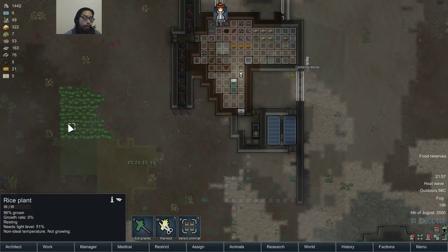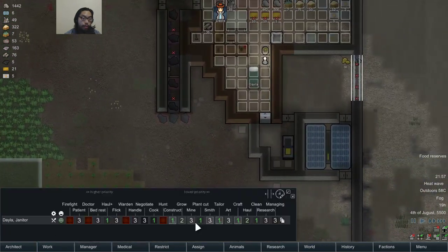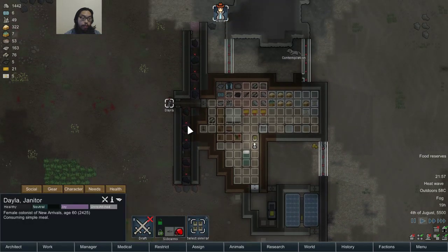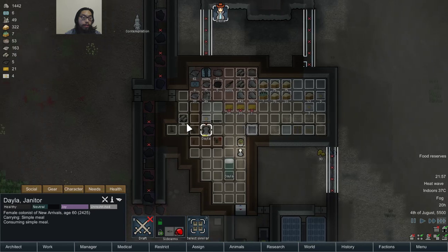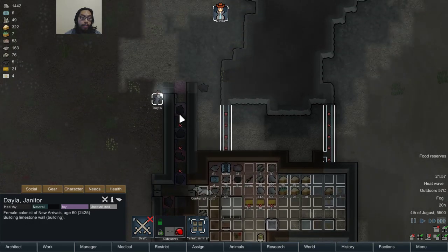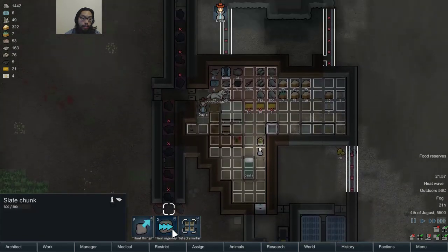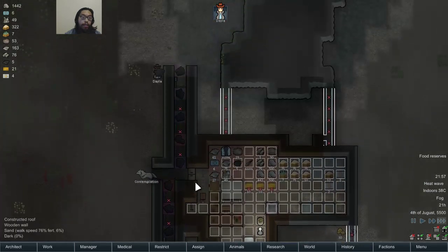I don't want to have too much food and plants. Nobody's growing right now — probably want to do some growing soon. After this craft, after this constructing. The deadfall trap is finished.